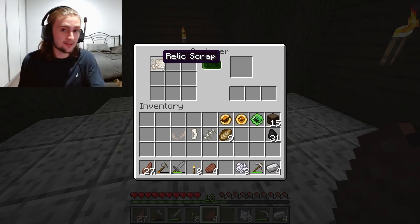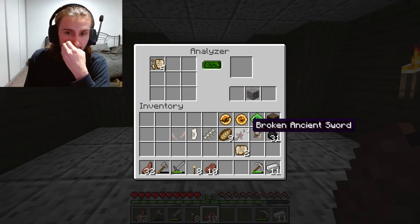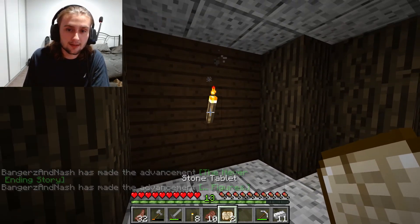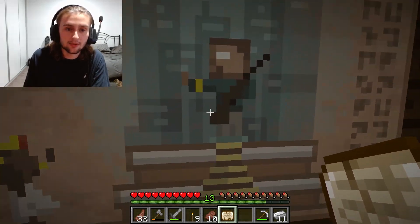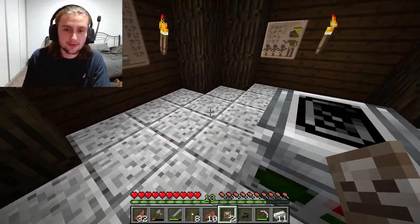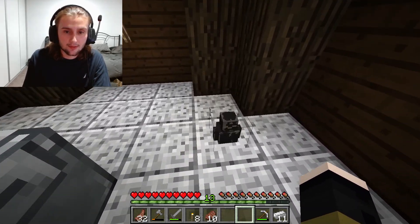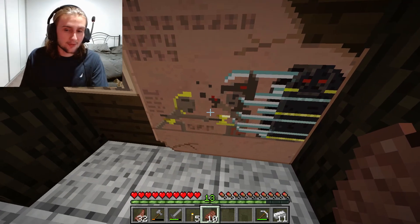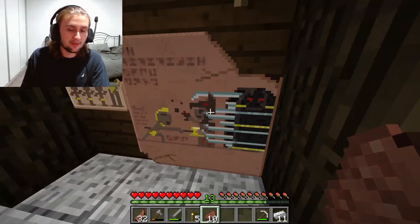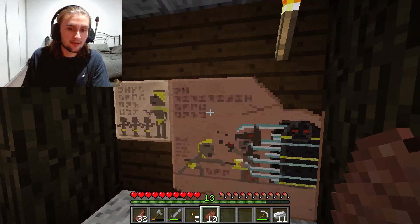You can also analyze relic scrap. Here is a broken ancient sword that we got from the relic scrap. We also got two stone tablets and gravel. What we can do with these stone tablets is break them - and look, we got a damaged Endermen figurine! These figurines work just like biofossils; you can place them down. This one is quite interesting - I'm not going to go into detail but it has something to do with the archaeology mod in the future that I don't want to spoil.